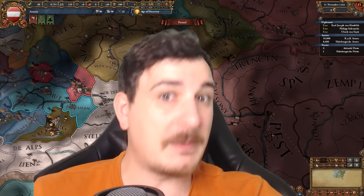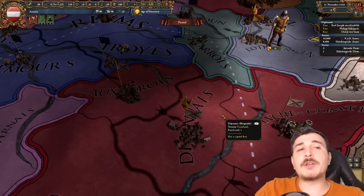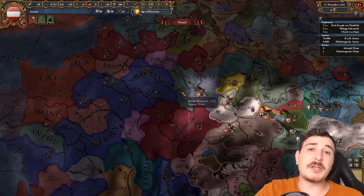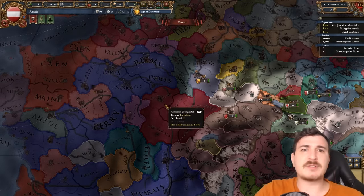We're gonna max out the PUs, we're gonna max out the land that we want, and we're gonna make Austria great again, in the words of Friedrich von Trump. Before we continue, I would love to do a brand new campaign as Burgundy in the current patch, since Burgundy also had some flavor added to it and it's actually a lot more fun now. My old Burgundy campaign was one of my personal favorites.